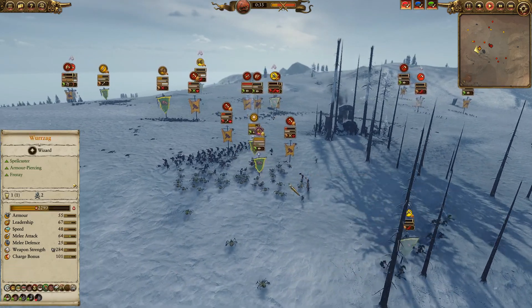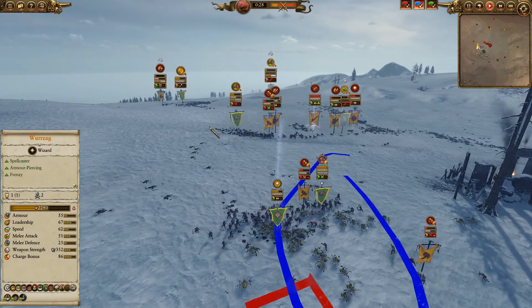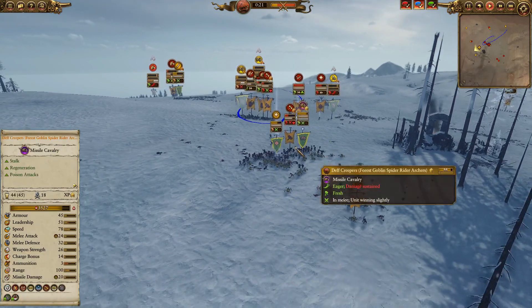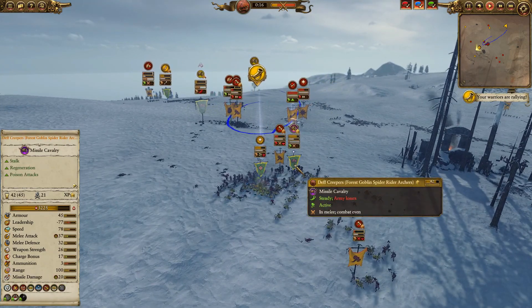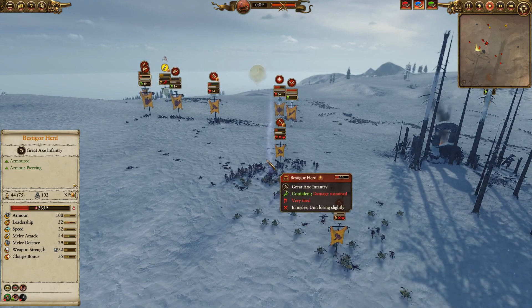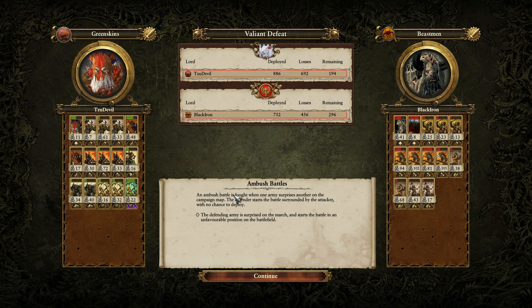I'm pushing in with Wurzag to get some damage and try to route one of these two units. I pushed in with the forest goblin spider riders to try and hold up that blob, attempting to at least beat the bestigores. The deaf creepers do regenerate and I use fist of Gork, but unfortunately I'm routing — everybody routes off and that is the battle.